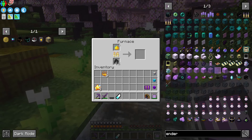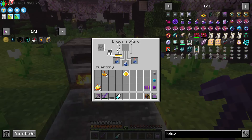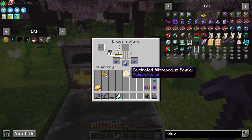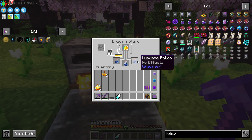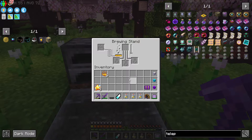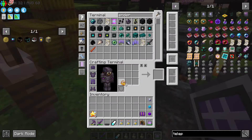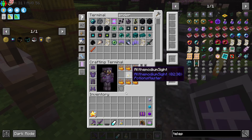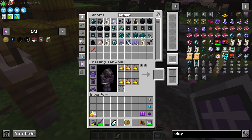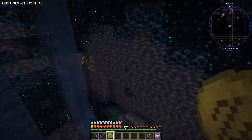Now that you have allthemodium powder, you need to run it through the furnace one more time to cook it. That turns it into calcinated allthemodium powder, which you can now put through your brewing stand — which has the mundane potions in it — to turn those 3 mundane potions into allthemodium sight. What I would highly recommend is taking your blaze powder and turning these into the charm that you can turn on and off.